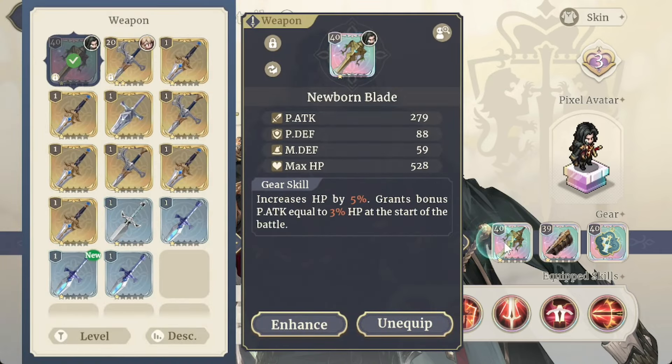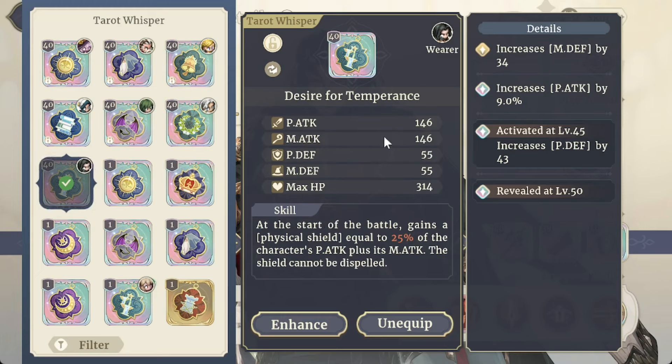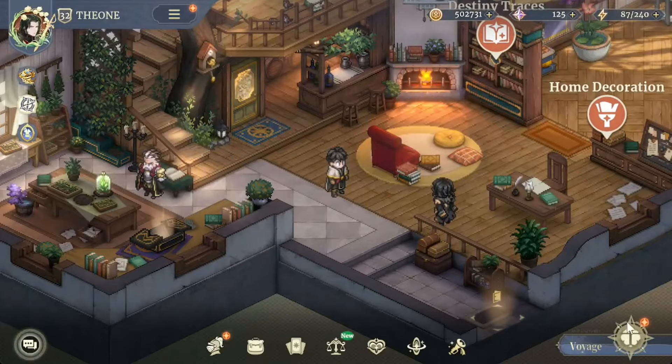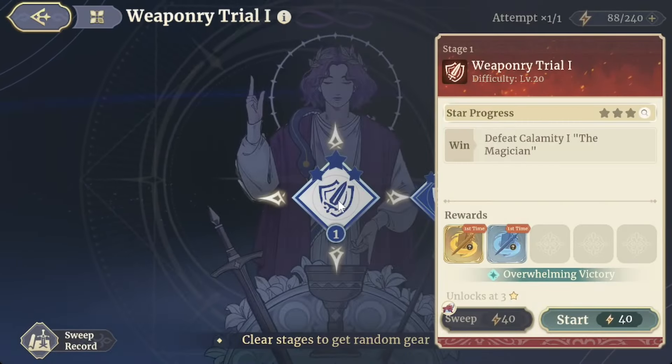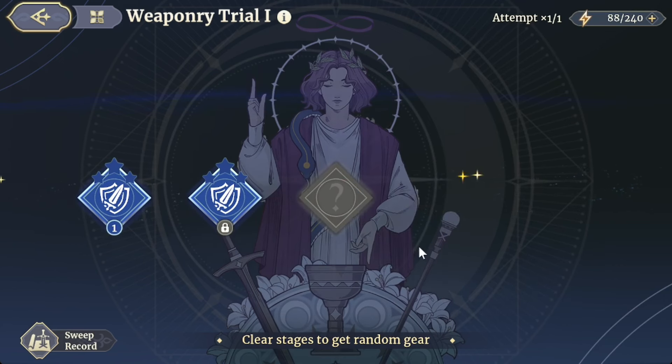Enhancing your weapons is also important. Your tarot whispers give you a skill but they also give you stats, so leveling them up matters. For where to farm weapons and tarot whispers along with their enhancement materials, go to Voyage and then Crossing Worlds. In the Weaponry Trial here you can see rare and epic equipment at the lower stages.